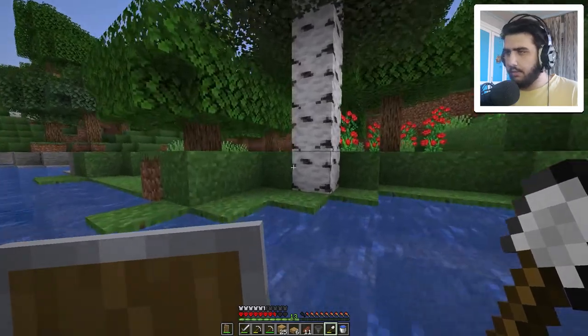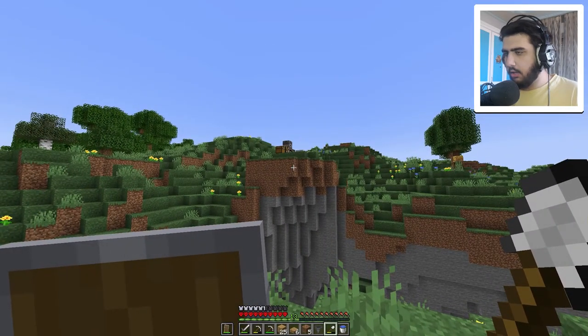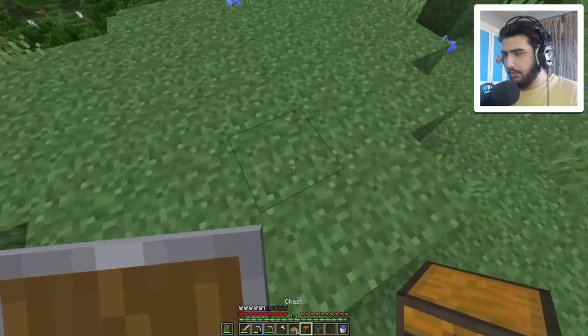Okay, 13 sand is enough. Now we start building inside this area. I need to make sand into glass but I need to get there — it's going to take a lot of time so I have to build a bridge first. Also, I need a hoe, bone meal, and a new axe.